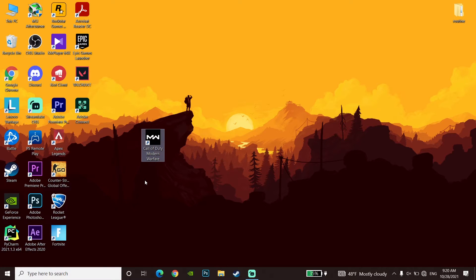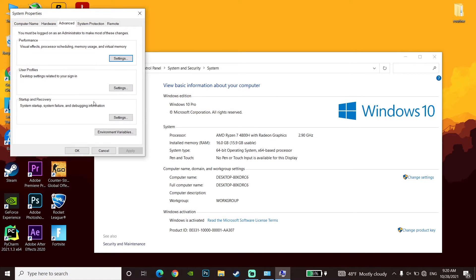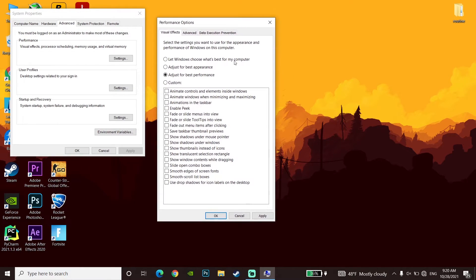For the next method, right-click on This PC, click Properties, then double-click on Advanced System Settings. Go to the Advanced tab, click Settings under Performance, go to the Visual Effects tab, and check 'Adjust for best performance'. Scroll down, click Apply, then OK. This disables all Windows visual effects and really helps increase your PC performance and fix FPS drops or stuttering in Warzone.